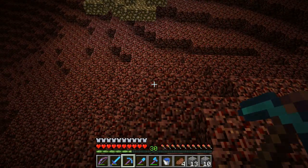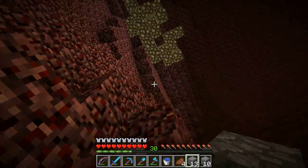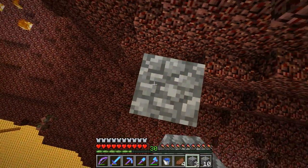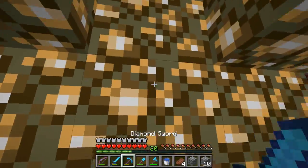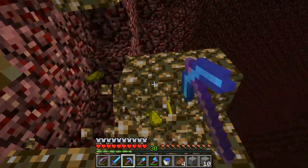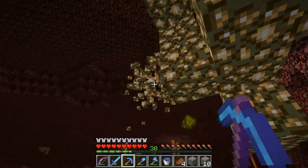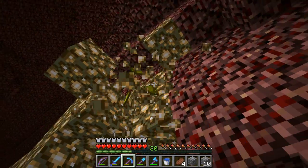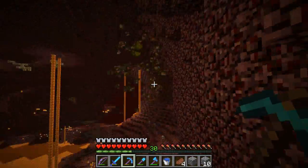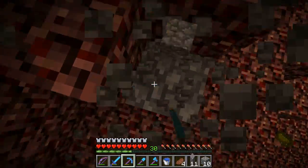I do have a Fortune 3 book that I need to use very soon, but I think I'm gonna wait. I do need to make another diamond pick with that enchantment on it. I'm trying to get Fortune 3 and Unbreaking 3, so I just need the Unbreaking 3. Then I'll be good. That is all of the glowstone over here. That should be enough for a decent amount of time.